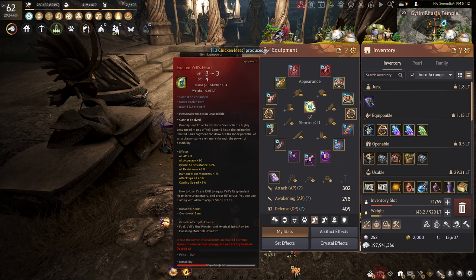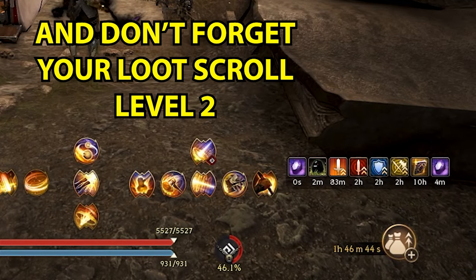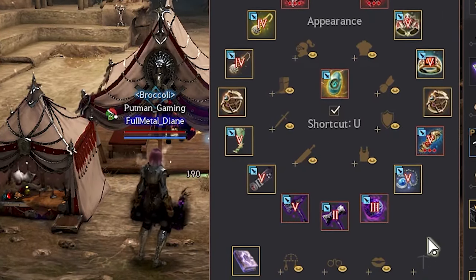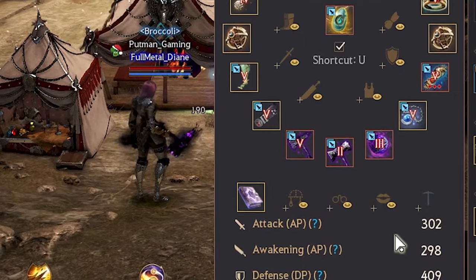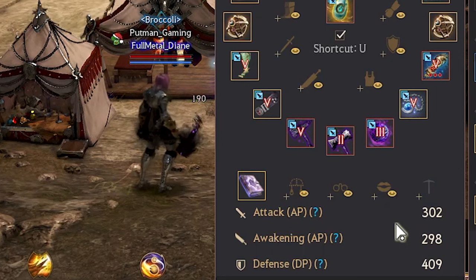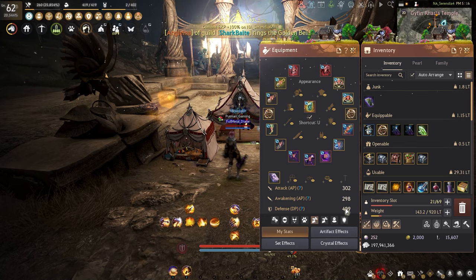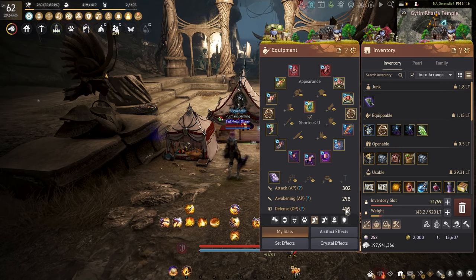Make sure you've got that Vel's Heart clicked as well. In terms of gear, I'm running 301/409 right now — this is plenty of damage. If I got to the 305 or 309 bracket I could kill mobs before they turn around, but I'm still getting plenty of trash. For DP, you could start at 380; some people have even said they're starting at 360 or 370, but take that risk on your own.